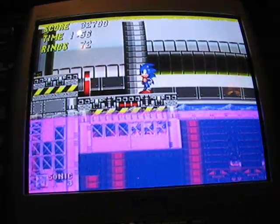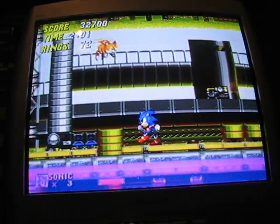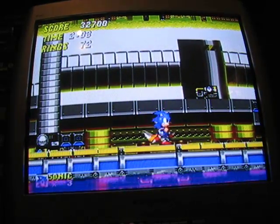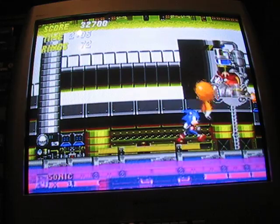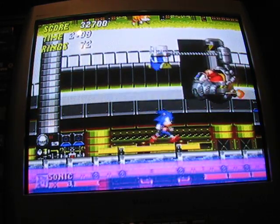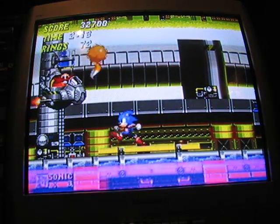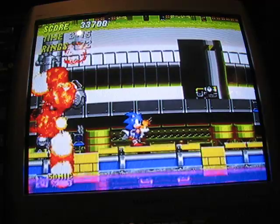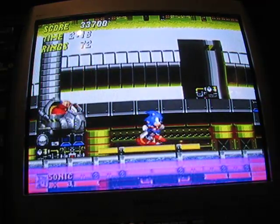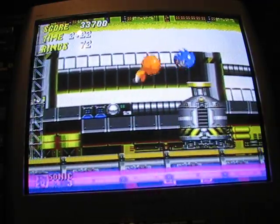I'll just do something risky here. There's a moving platform — if you don't use that spring, you can just jump it like that. This is the boss that Tails almost killed me on, because he hit the boss and I went straight through him into the bottomless pit under him. Basically, just low-jump and you'll bounce right back to the safe center platform. And we're done.